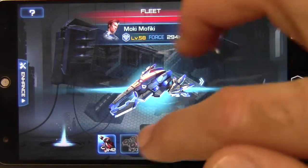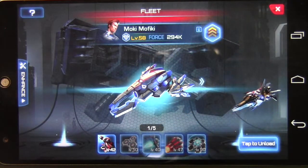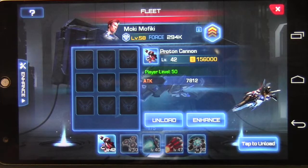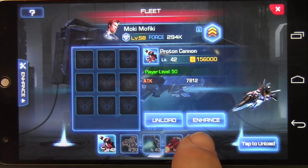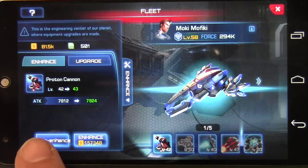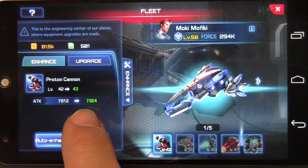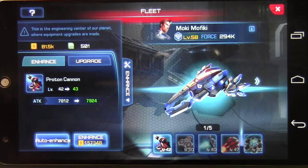Different ships have different types of equipment. Most of your ships will have the same equipment because you're going to be using a lot of the same ships. You'll first have your cannon — some type of cannon. Here you can unload it or you can enhance it. If you enhance a specific item, you can see its current level and its current stat — the amount of attack that you get.